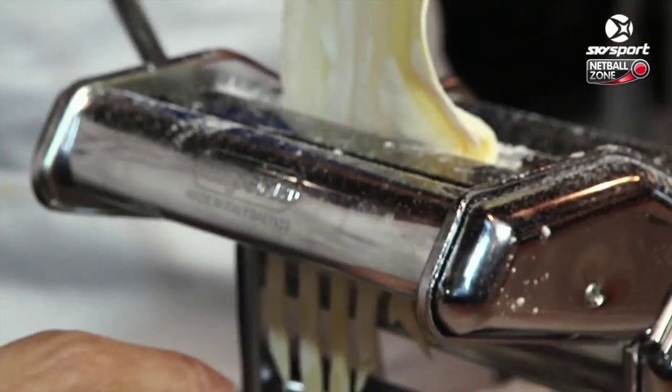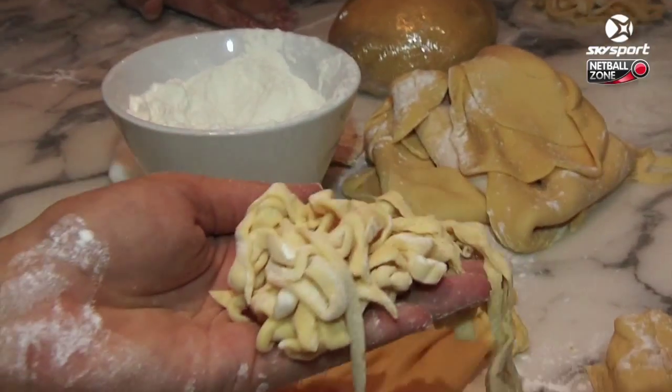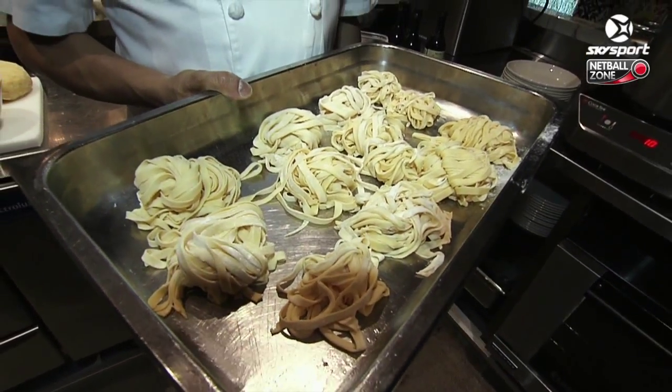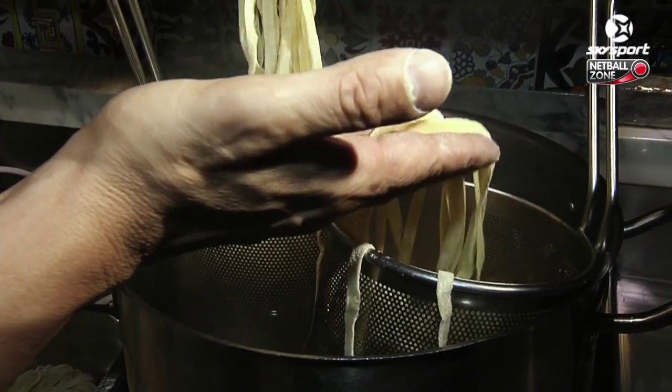Then lower it into here. Gonna make good apprentices, I'm sure. Leave the oven — don't leave the oven. Well, the girls have done a fantastic job so far, it's been lots of fun. This obviously is the good, the bad and the ugly in the pasta, but we picked out the best looking pasta and we just boiled it quickly and then sautéed it in a pan with some prawns.